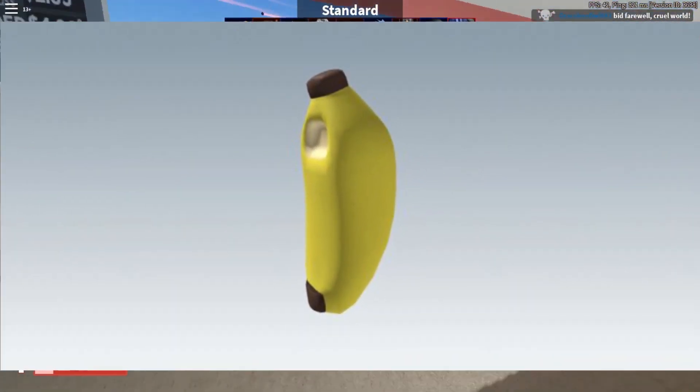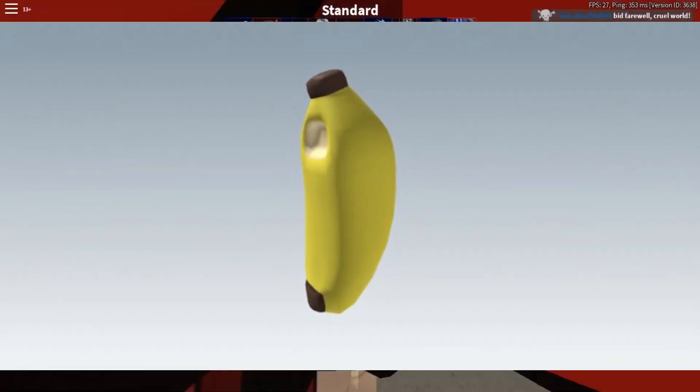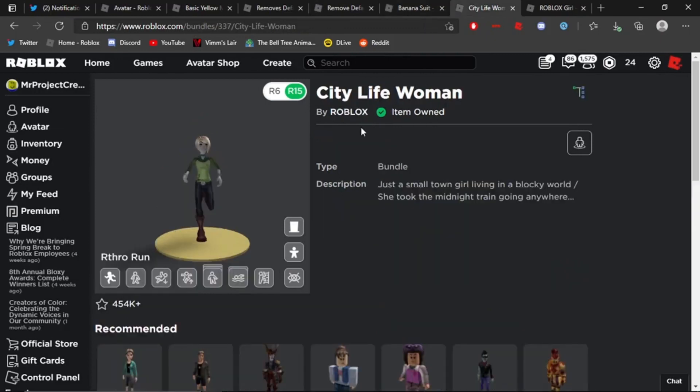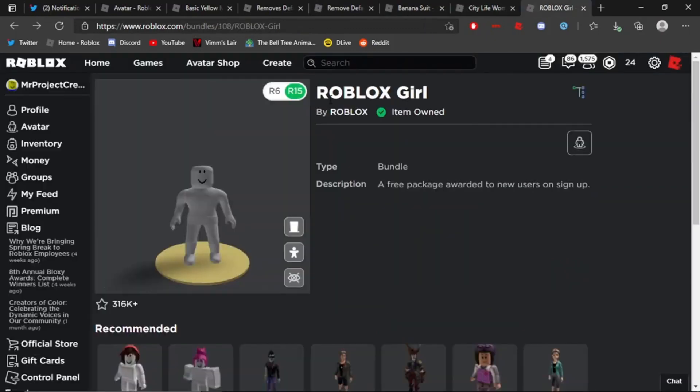Number 9: Banana Suit. Due to the fact that it covers the character's back and is a full bodysuit, this custom-made back accessory is a touch more distinctive than other back accessories. Reverse Polarity has created a hilarious banana outfit that can be purchased in the Avatar Shop for 100 Robux.